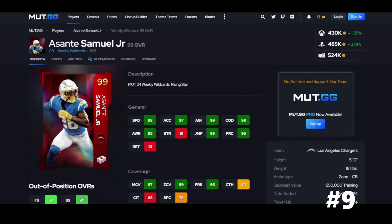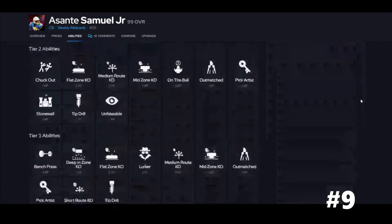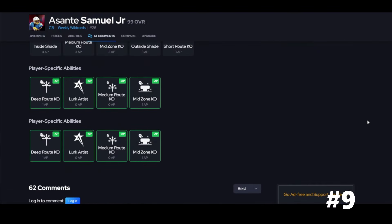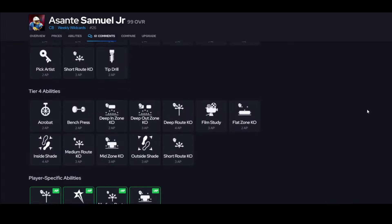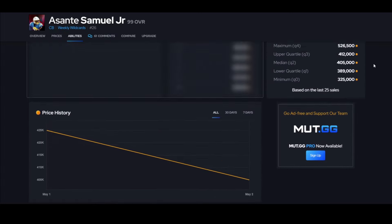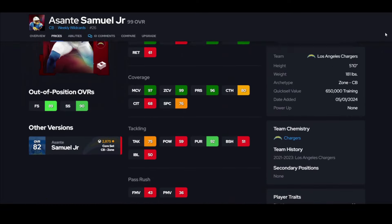Samuel is next guys. 98 speed and he is brand new, so being under six foot is not ideal, and his block shedding is not the best against the run. He doesn't get deep zone KO — he gets man KO. Deep zone KO is nicer because by this time of the year, zone runs the game a little bit better. I wish he had better abilities.